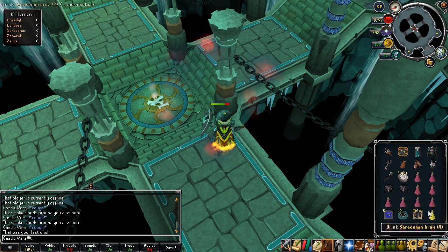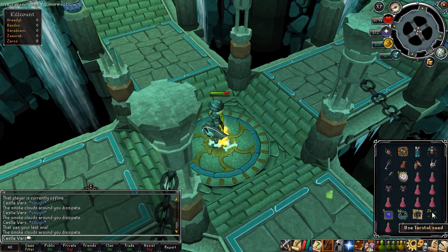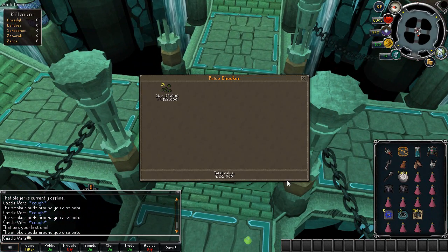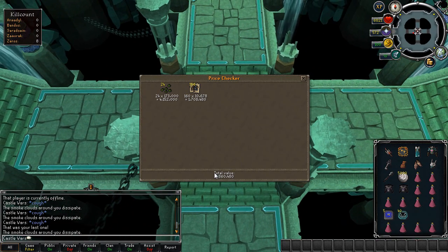And Torsal seeds — cool, let's see how much these are. 24 Torsal seeds valued at 4.1 mil, that's not bad. So we got 4.1 plus that, so like 125 mil roughly once I sell the Vertus. That's quite good, I'm happy with that.